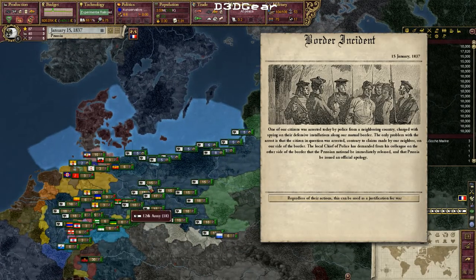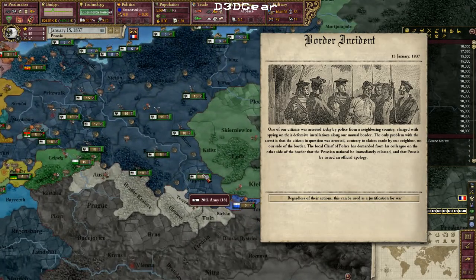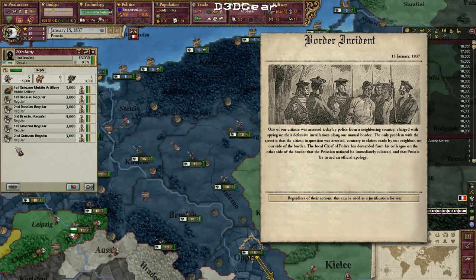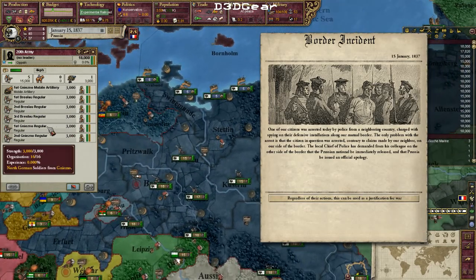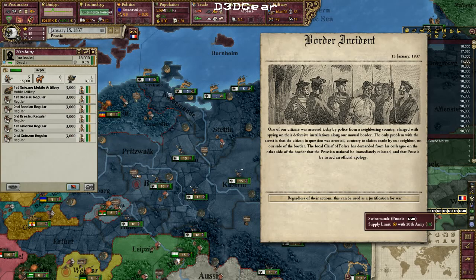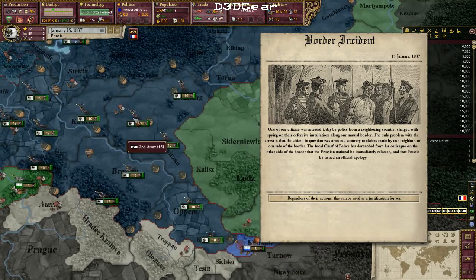I'm almost done now with my armies — you can see I've placed them out there. The standard army is five battalions of 3,000 regular infantry and one of mobile artillery. This artillery is weaker than normal artillery but much faster, and I usually always value mobility.